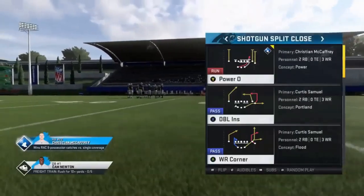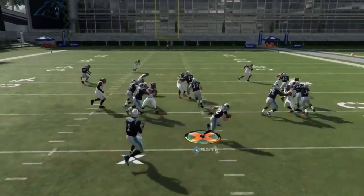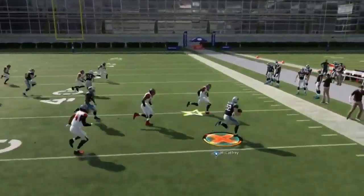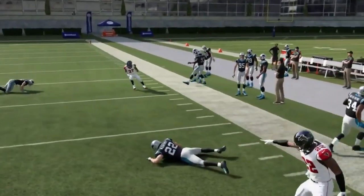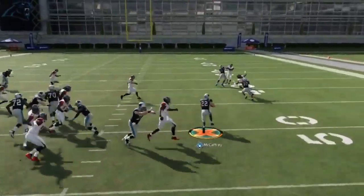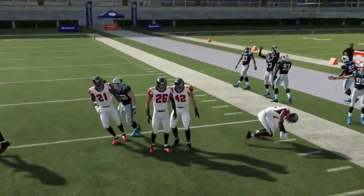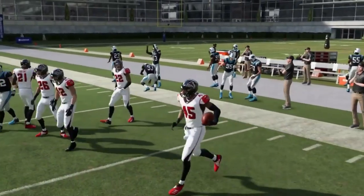Next up out of the shotgun split close we have the Power O. It's a really good outside run. Blocking sets up pretty well. You've got to kind of take it wide, and then you'll typically have a pretty decent carry. Typically it's just a sprint to the edge — sometimes you have to cut it up in the middle, but mostly you're just trying to bounce it outside. I still get about a 10-15 yard carry, so that's fine. Moving on.